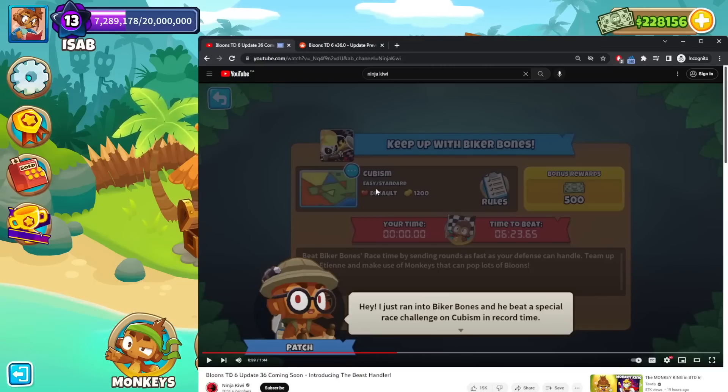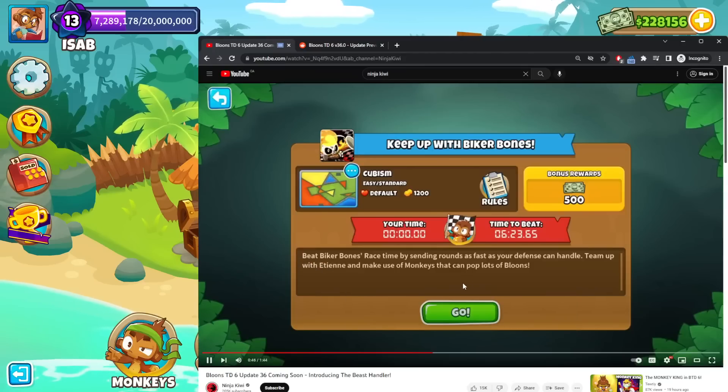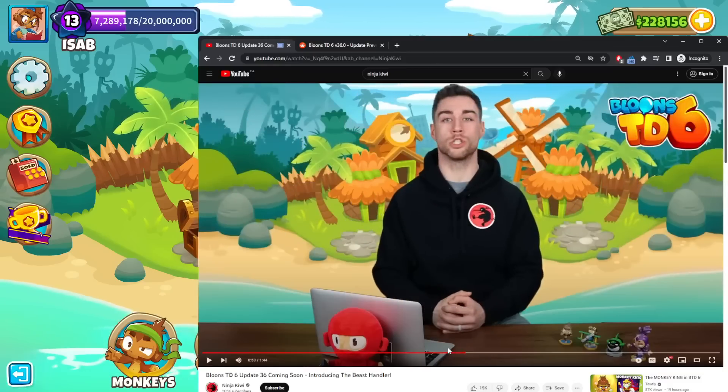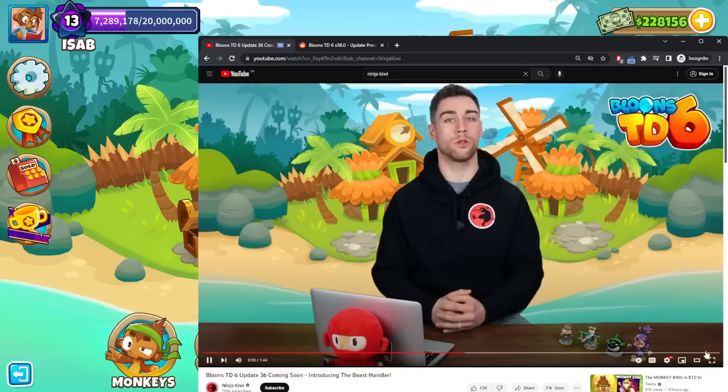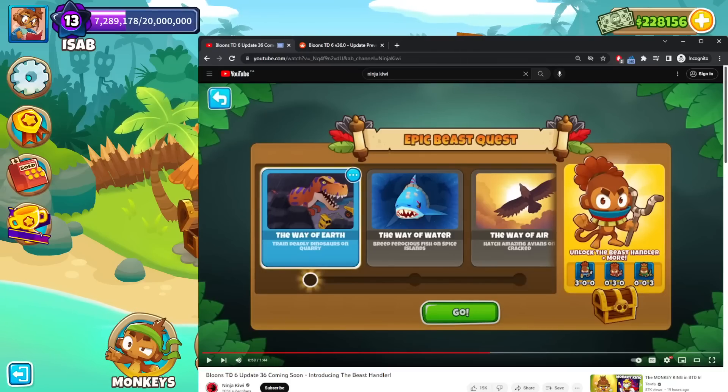Biker Bones took six minutes to beat this race — I don't know how many rounds there are, but yeah, I can wipe Biker Bones out in one try. The quests have unlock requirements and will inject some story into the game, teach certain strategies, and let players try out items before unlocking them. You need to complete the epic beast quest to unlock Beast Handler in other game modes, but in the quest itself you already get beast handling from the jump — and it's just helping you learn how to use it. Nice UI though.